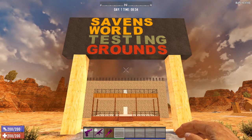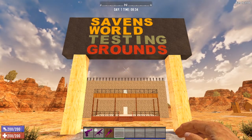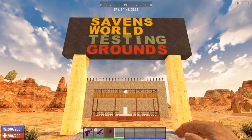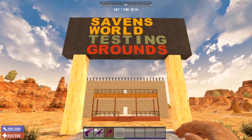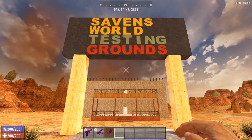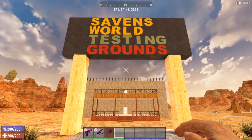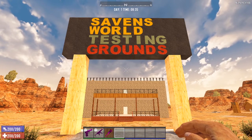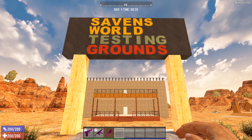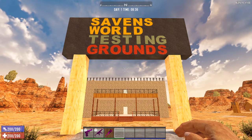Today, we are discussing all things tactical assault rifle. This is the new tier two weapon in the machine gun tree. So it goes AK-47, tactical assault rifle, and then the M60. We're going to be taking a look at the tactical assault rifle today since it is brand new to Seven Days to Die. I'm going to head on inside. We are back at the Savin's World testing grounds. Let's get started.